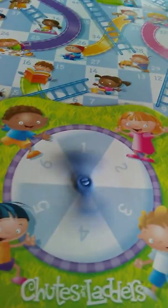First things first, the first player spins the wheel. You go five. So you got a five, and then you go one, two, three, four, and five.